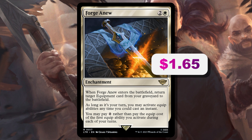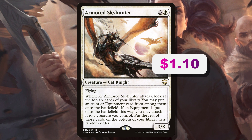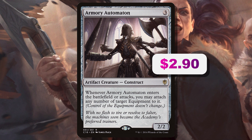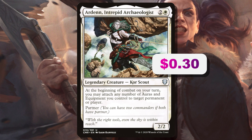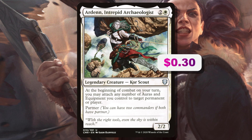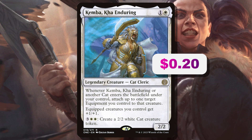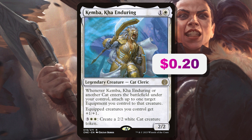Armored Sky Hunter is great because when it attacks, you look six cards deep and find an aura or equipment card, put it straight onto the battlefield and equip it for free. Armory Automaton is three mana for a 2/2 construct — when it enters the battlefield or attacks, you can attach any number of equipment to it. Ardenn, Intrepid Archaeologist is only $0.30, and at the beginning of combat on your turn, you may attach any number of auras or equipment you control to target permanent or player. Kemba costs just $0.20 — when it enters or another cat enters under your control, you can attach up to one target equipment to that creature, equipped creatures get +1/+1, and for five mana you can create a 2/2 cat that will suck up an equipment if you want.